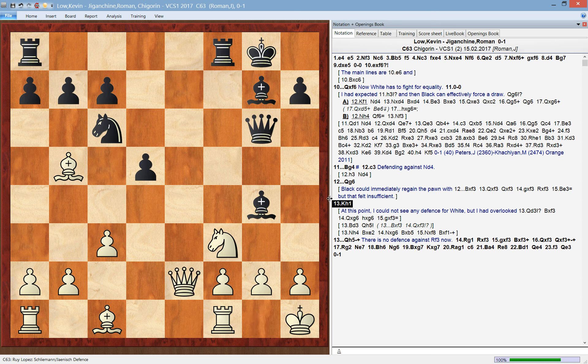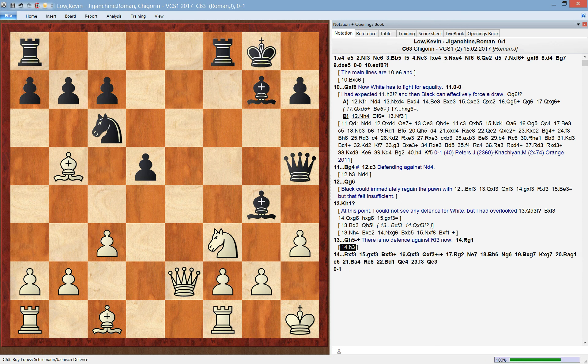In the game, my opponent went king to h1, and I think this is a losing move, because after queen to h5 there is no defense against rook to f3 — it is just deadly. The point is not to recapture the pawn; the point is to attack the white king. White played rook to g1. If he had tried pawn to h3, then I could play rook to f3 anyway, and there's no recapturing here — this wins the queen for black.